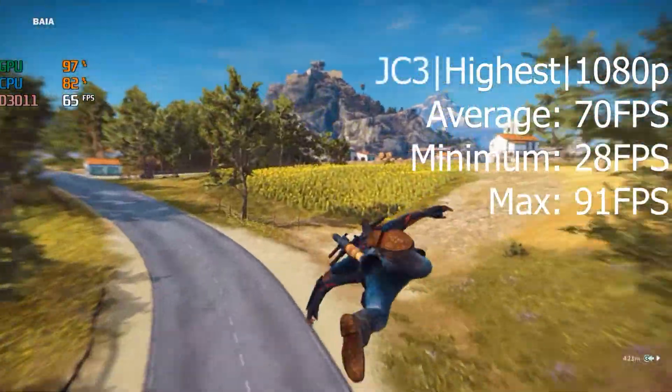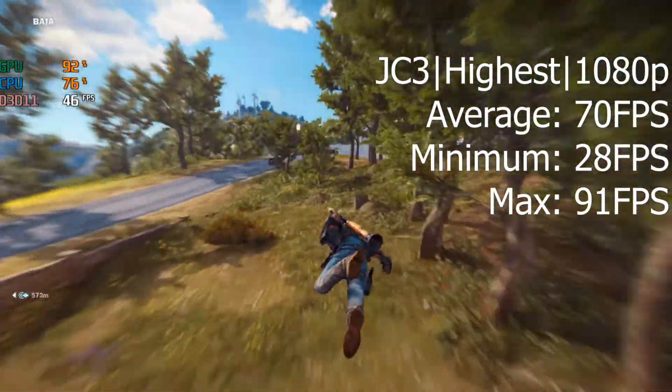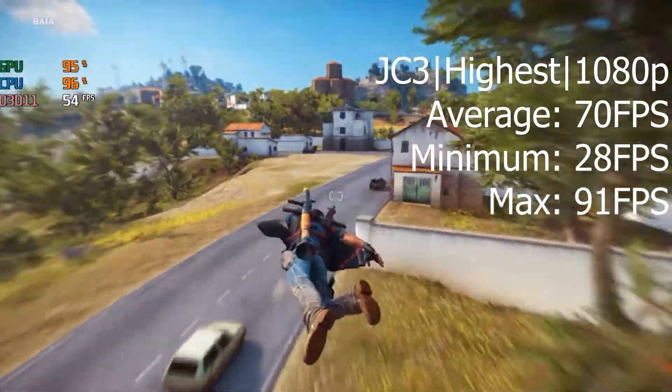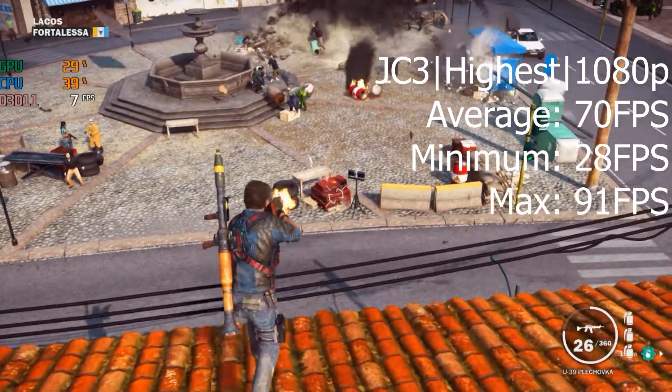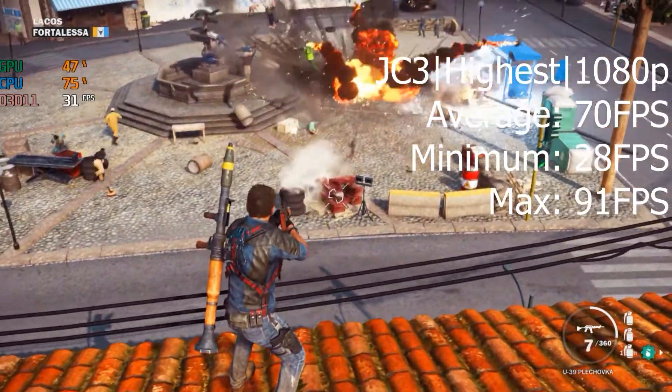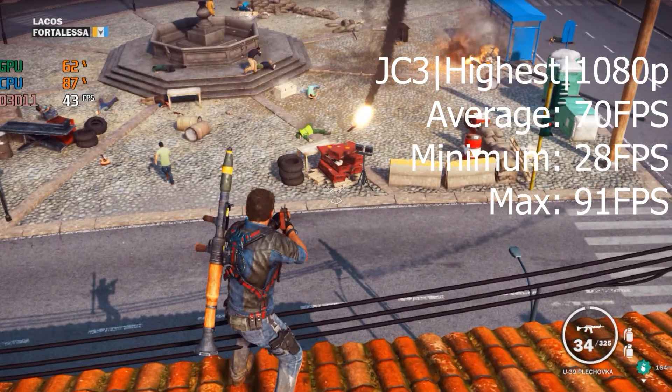Next we have Just Cause 3 on the highest settings at 1080p, and we got an average of 70 FPS, with minimums down to 28 FPS and a max of 91 FPS. There was some stutter during explosions, but the game is totally playable with no major problems.